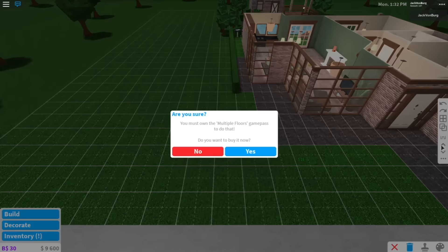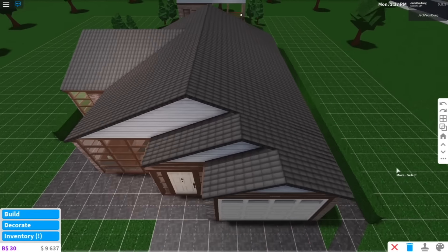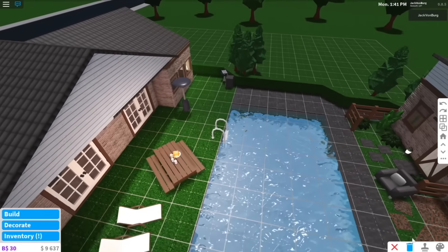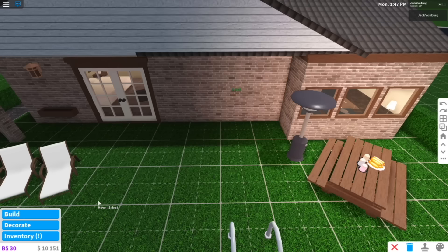So let's remove this table — I thought we got a new table last week. Yes, we did, so let's remove this table. We also don't have the multiple floor game pass, I forgot about that. We also have this roof that we used to copy the color over, and I think that's about everything we are going to remove for now.